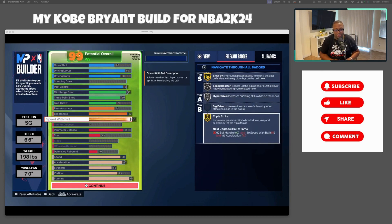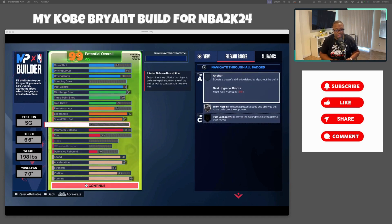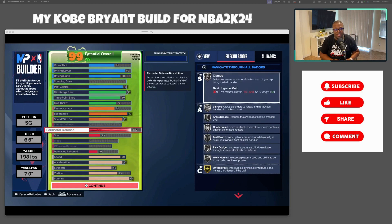Speed with ball I went as high as I could to balance everything out — 83. That gets you at least Silver Speed Booster, but more importantly Gold Blow By. I didn't go with any interior defense — as a defender this makes me uncomfortable, but this is a scoring build, a takeover build, not a lockdown defender version of Kobe. I still gave you decent perimeter defense at 85, which gets you silver across the board on defense badges so you can get some bump animations and stay with your defender.